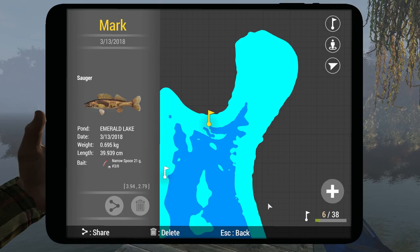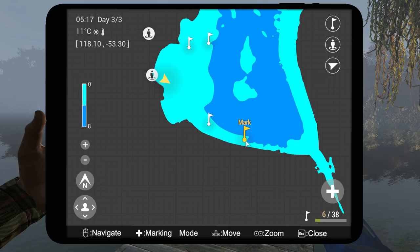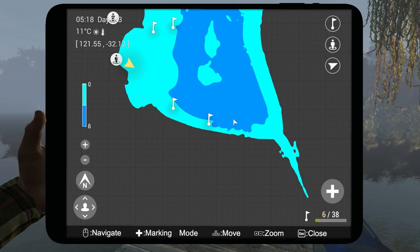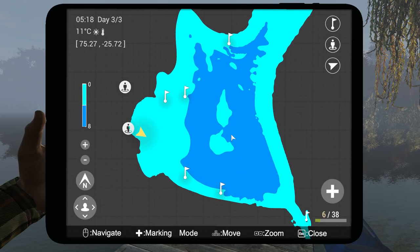The last one is the northern pike — it's against the reeds. I got one here, and one there; they're sitting everywhere. I use the casting spoon 14g 2/0, same as the chain pickerel. Try to fish in the daytime for pike because they don't bite at night. Walleye and sauger are best at night — sauger is in the walleye family, like perch.